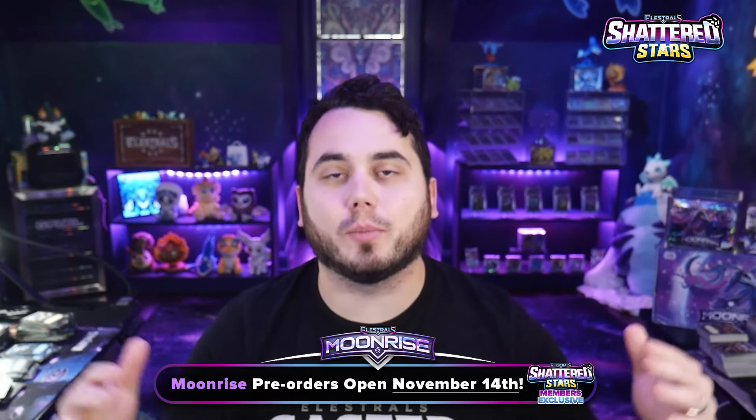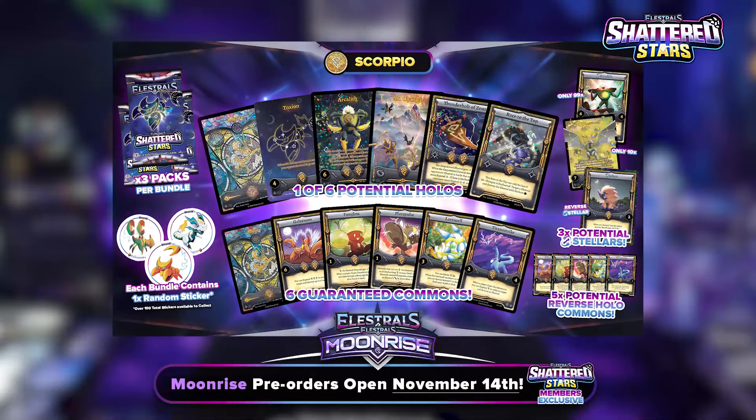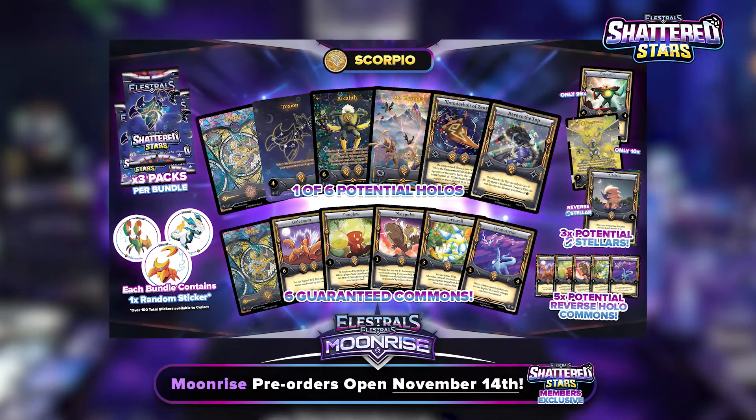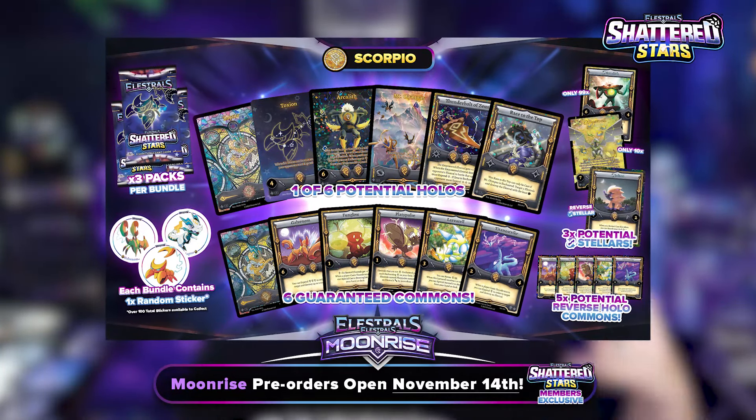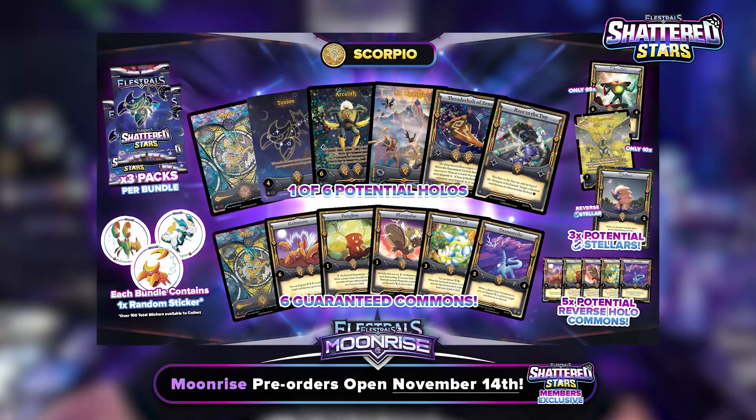This month is hype — a brand new chapter. We are looking to the stars with Shattered Stars Scorpio and the brand new Toxion Constellation Rare, as well as Stellar Arkeleth, Reverse Stellar Jolten, and of course, only 10 copies ever made, the Stellar Full Art Phosphacell.